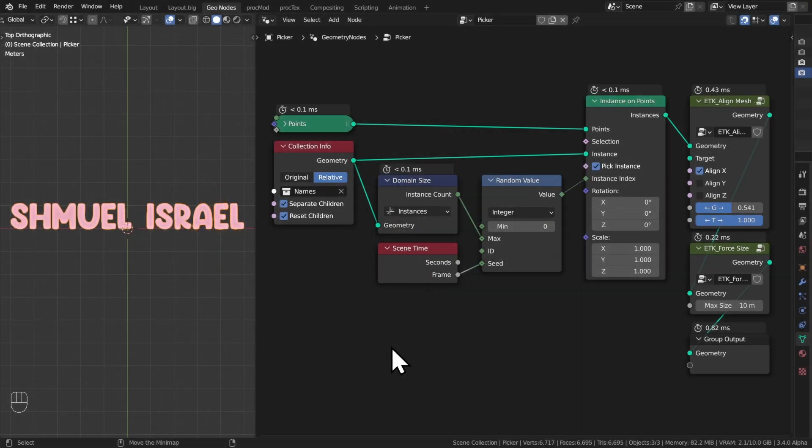As with our last game jam the main winner is going to be picked at random from the participants. Since we're geometry nodes people, I've created a random name picker inside geometry nodes — it's a very simple setup. We're instancing a collection of our names on a single point, and the instance is being picked as a random value between zero and the number of instances. Changing the seed picks a random name. I've plugged this into the frame so I can press play and then pause to pick our winner — a couple of ETK nodes here aligning to center and forcing the size to make sure everything fits on screen. So without further ado, let's roll the dice.